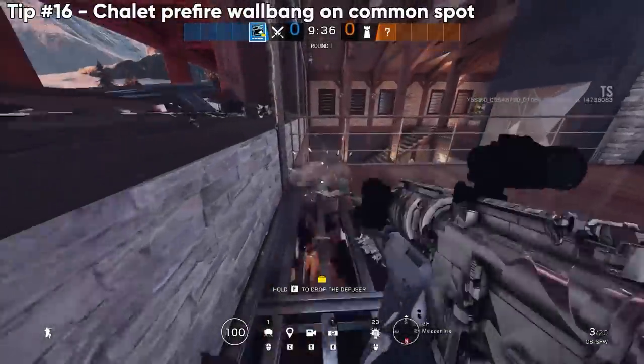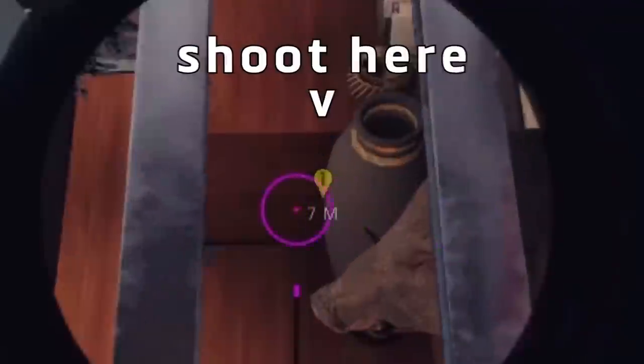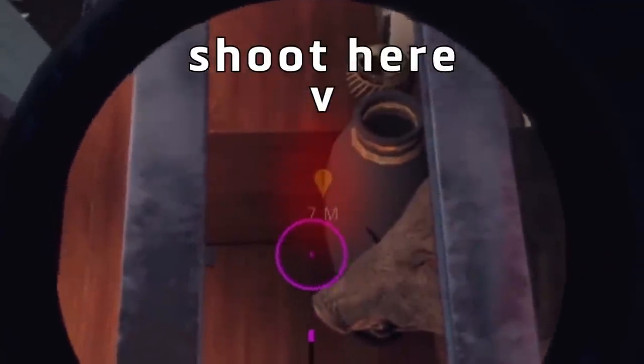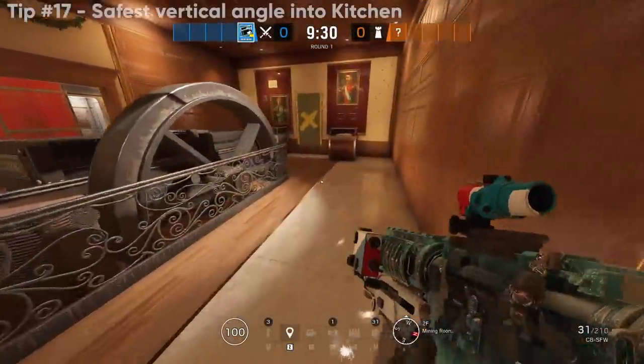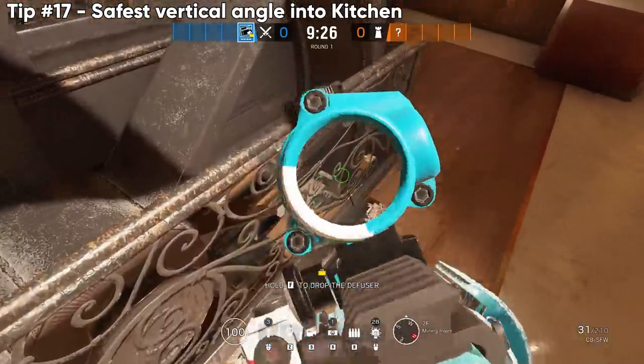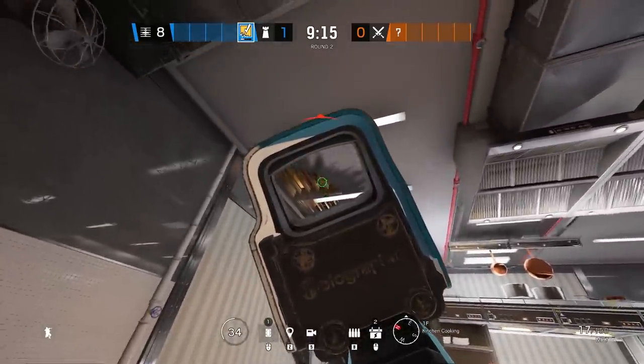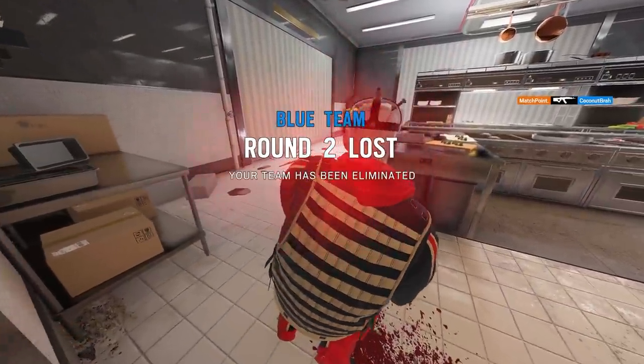When Chalet first came out, there was always a defender crouching on top of the barrel holding angles, but you can use this prefire to get a free headshot on anyone there. There are also a ton of really good vertical angles into bakery — you can open up the floor that goes through the little mining machine, and there are metal railings that protect you and make you harder to see. Really good angle where you can watch pretty much the entire bakery wall.